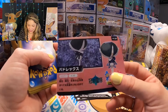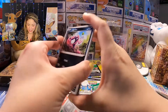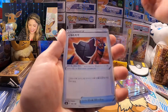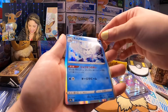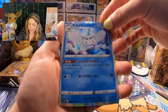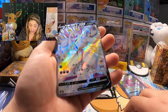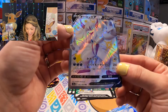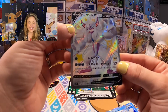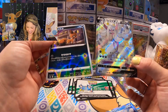Oh my goodness. You guys, this is unreal. This box just blew my mind. I got my reverse holows — okay, we're still going, we still have four more packs to go. My mind is blown. I think the whole episode just won. I mean I still want the Charizard obviously, but it's totally fine. We just got another one that I definitely didn't have, as well as an incredible secret rare. I just can't believe what's going on right now.